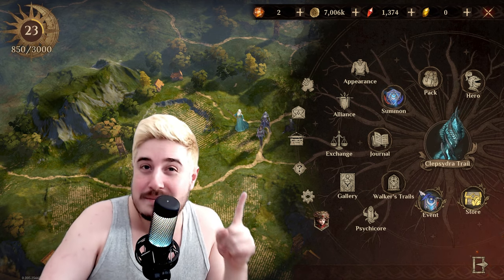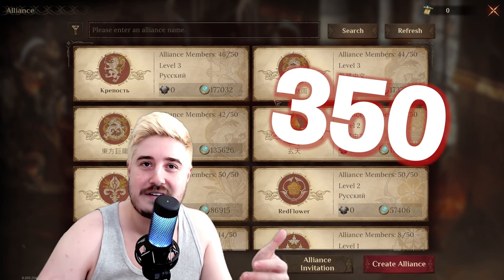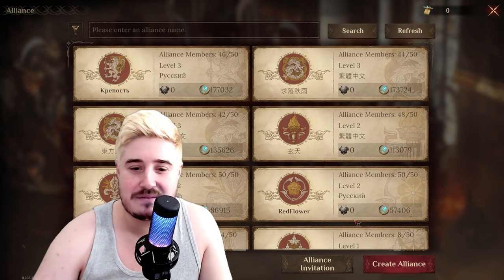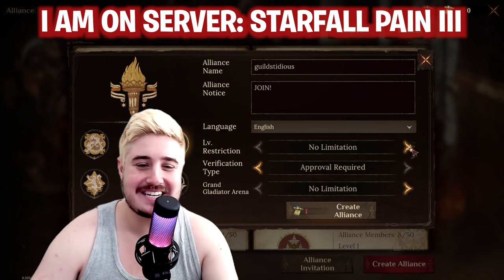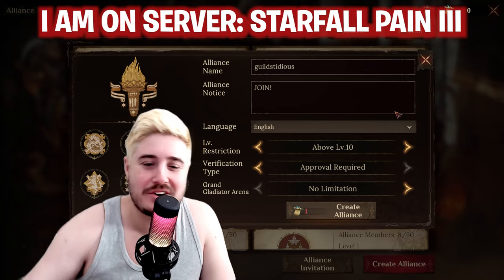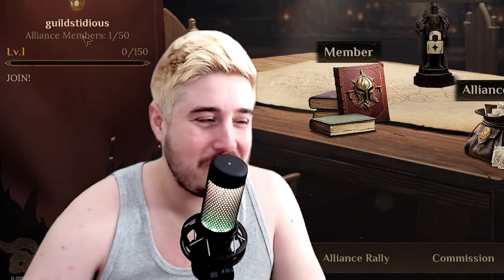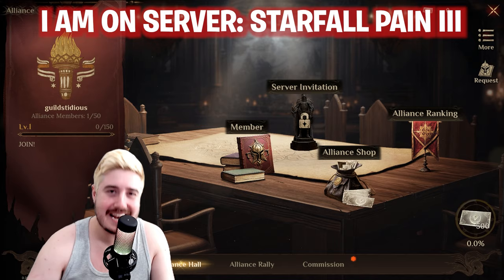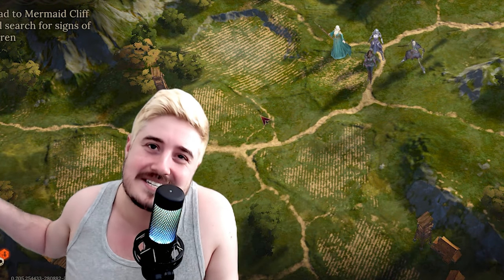Let's make that alliance. I'm sacrificing one heliolite die summon to make this alliance so we can all play together. The reason I say I'm sacrificing it is because the price to make an alliance is 350 virmaro, the premium currency, which is the price of buying one premium heliolite die summon. So let's go to create alliance - I already thought about it, we're going to call it Guildstidious. Limitation: level 10, verification: approval. It's 350 virmaro - let's create the alliance. One out of 50 members! If you want to join me, it's Guildstidious. I'll have the join link in the top pinned comment and description as well.